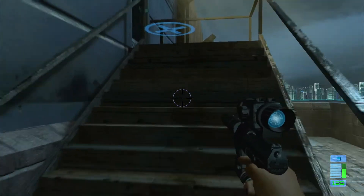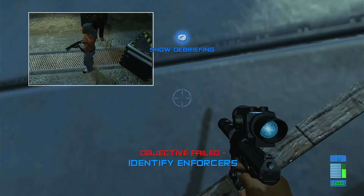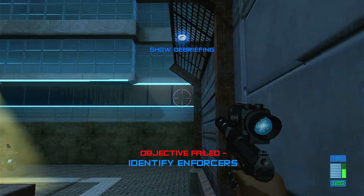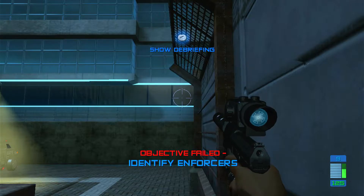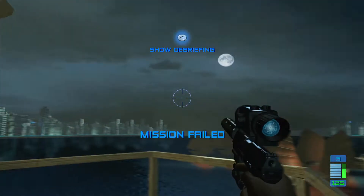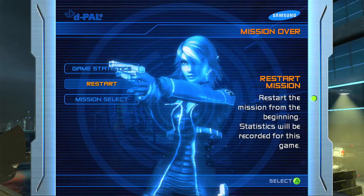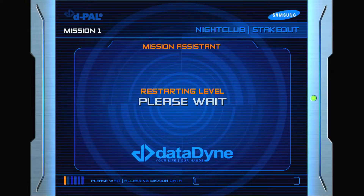Okay, so I have to scan this one. You need to identify the enforcers. Your reckless actions have cost us the mission. Over and out. How did he see me? Great, now I gotta restart the mission. Let's try this again — once more with feeling!